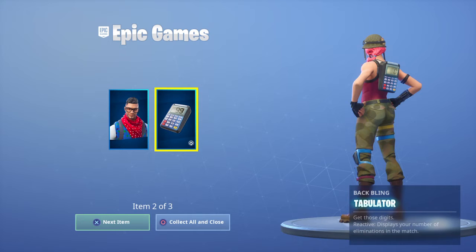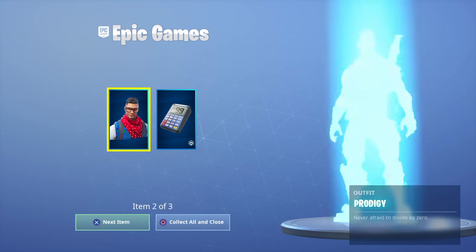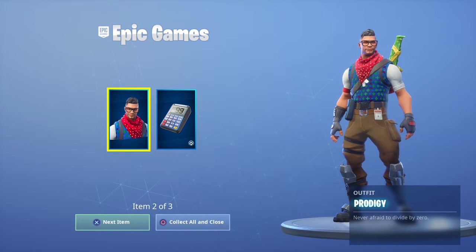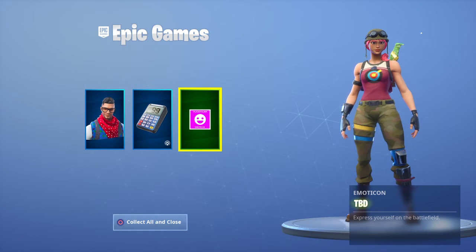It comes with a calculator back bling. It comes with this guy, Prodigy — never afraid to divide by zero, which is very terrifying because you cannot divide by zero. And an emote — a slice of pizza.